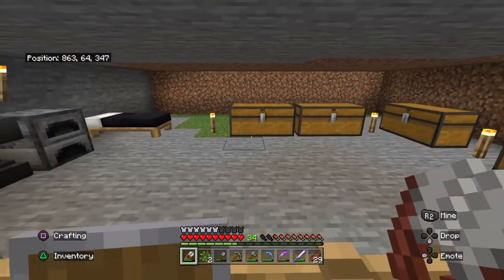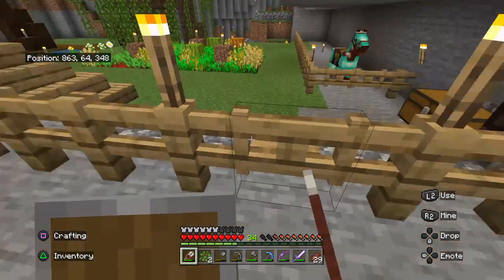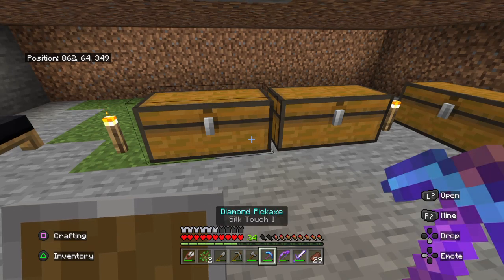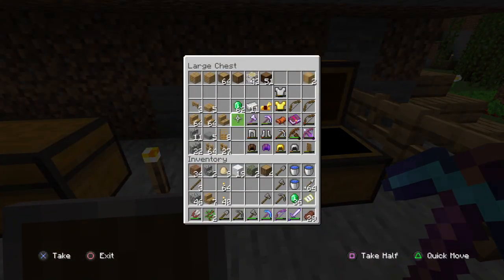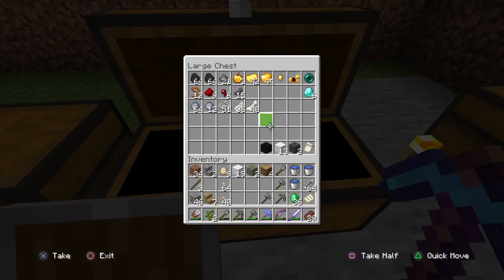There's more storage, and the anvil — I had some upgrades, like this diamond pickaxe I put Silk Touch on. But then I realized I can't harvest diamonds with it because then I'll just have a diamond block. So I still have like three-point-six diamonds.